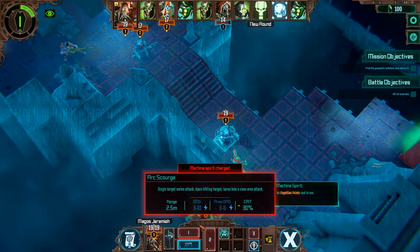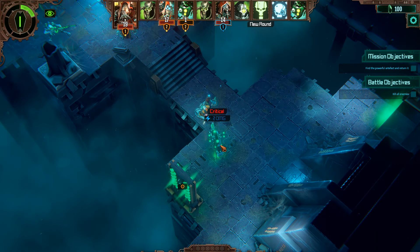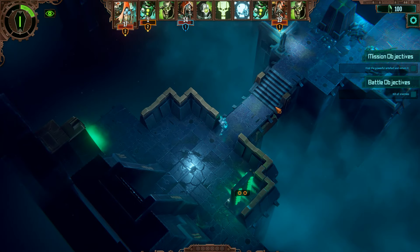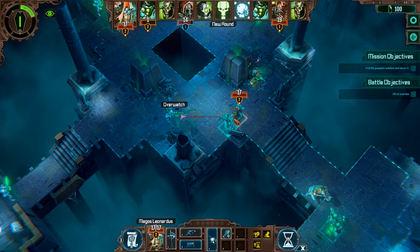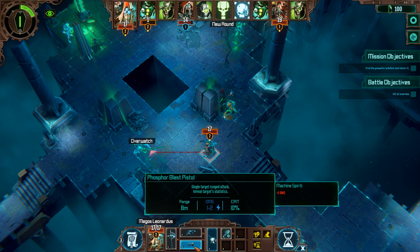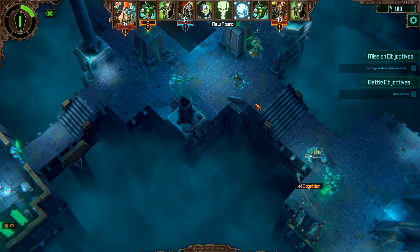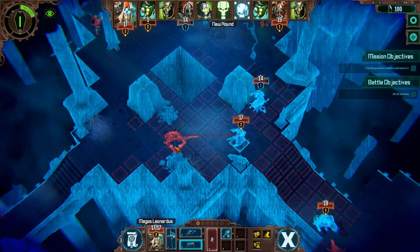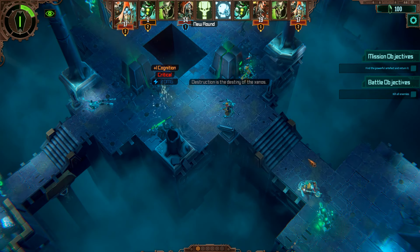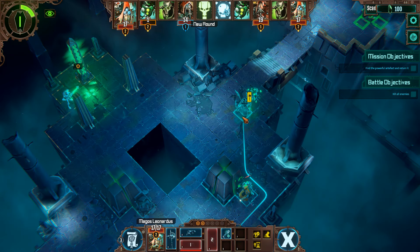Jeremiah has hit that guy, now we'll just zap him with the pistol. He's almost dead, that's good. Box standard warrior — if we move, he's going to overwatch shoot us. So we'll use servitor skull, get the CP again, and now we'll just shoot that guy. The arc scourge did a very good job — that was much better than what I was expecting.